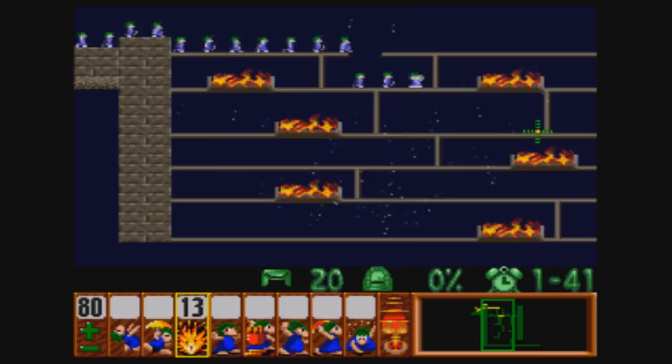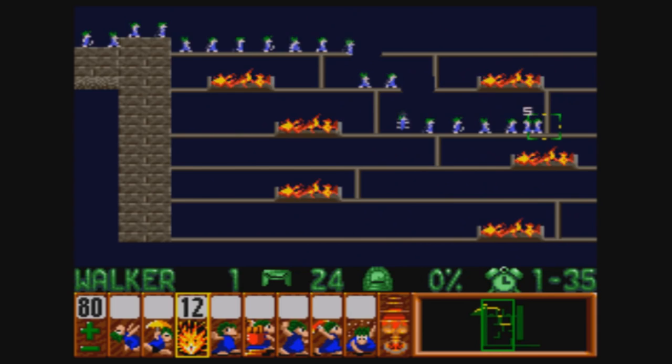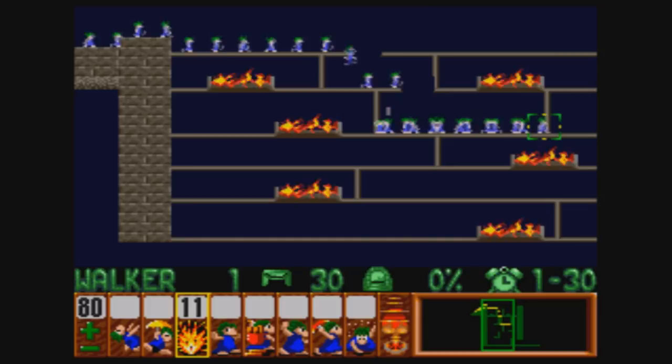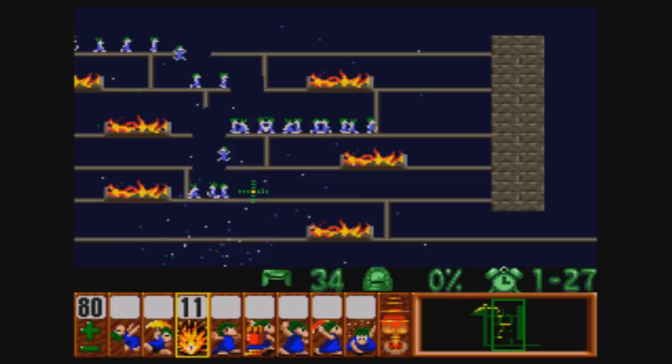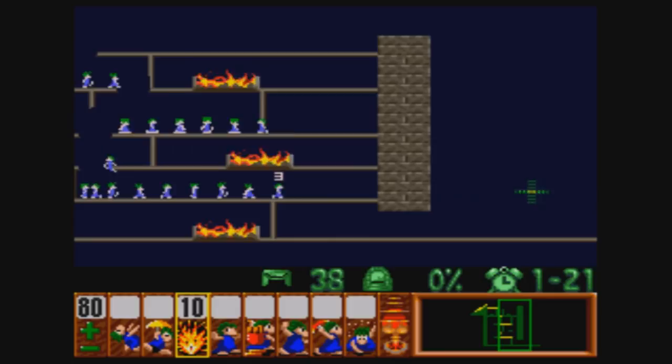Right here is going to be kind of tricky, but I'm actually going to do two lemmings right here. The reason I'm doing this is — there we go — from here they're walking down here, and then walking down here. So there's not going to be any splat height here, thankfully. So now we can just blow you up, and that should actually be the level.